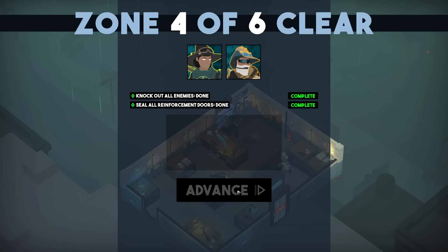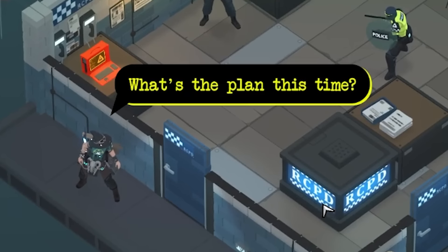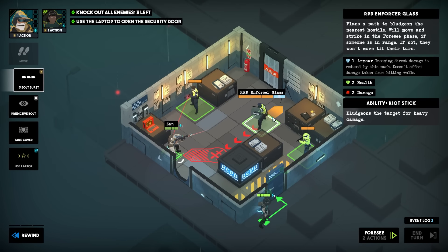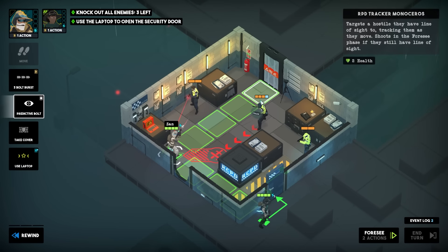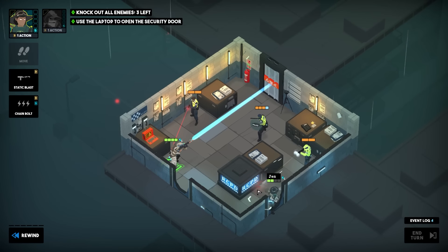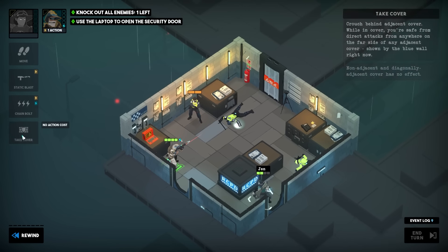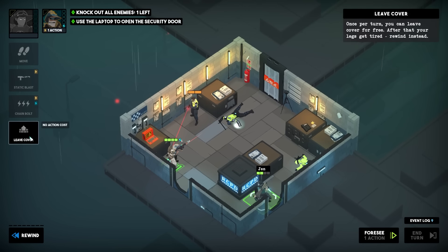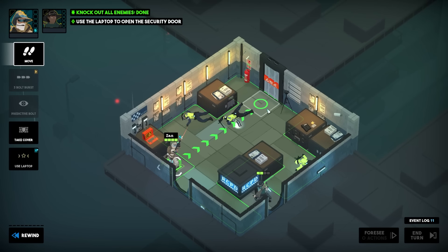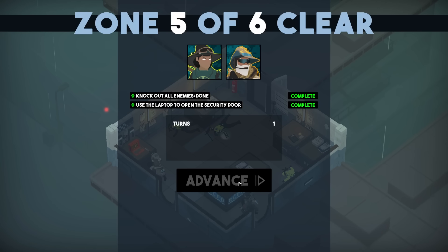Zone four out of six is complete — our tactical magical wizards are doing their job. What is the plan this time? I don't know, all right, improvise. Knock out three enemies. So he's gonna attack me unless I do a predictive bolt this way, and then Jen is going to breach. He shot me — all right, that actually did work. We'll take cover with Jen and Xan is going to take some shots to the face.